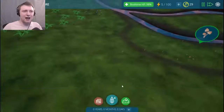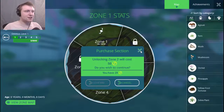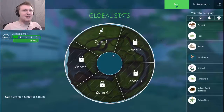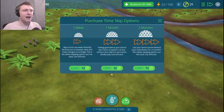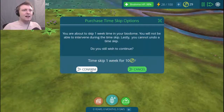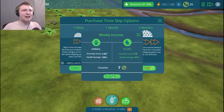I forgot how to fast-forward — it's right here. I could always unlock a zone, but I don't have nearly enough title coins for that. I want to run forward — we're just gonna skip forward a week. Confirm — let's skip forward a week and see how our biome's doing. It's fine, and I earned seven coins back.